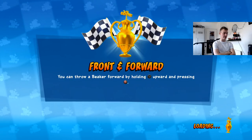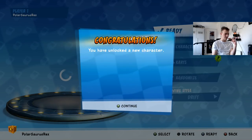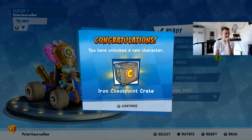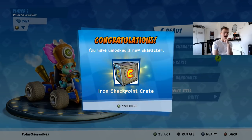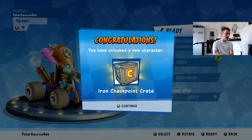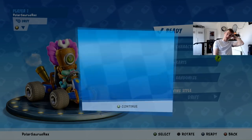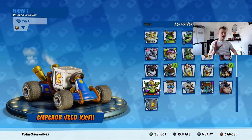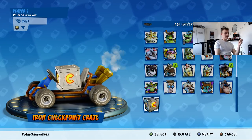We should have the Iron Checkpoint Crate now, and I'll play a race with him before I end the video. Yes — Iron Checkpoint Crate, you have unlocked a new character. Imagine seeing this back in June when the game came out. You would have thought it was a meme. I would have thought this was a meme two days ago. Look at this amazing character roster — it's beautiful. This is a real thing.